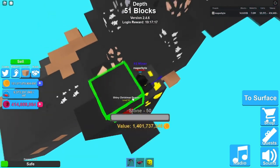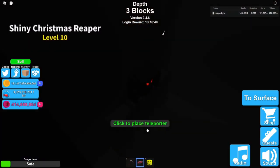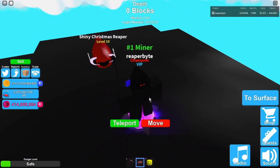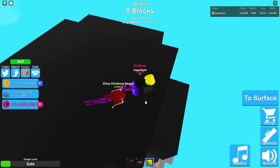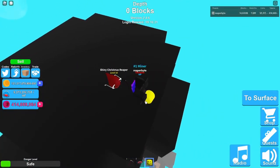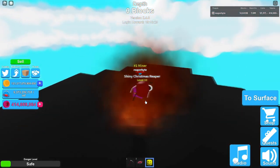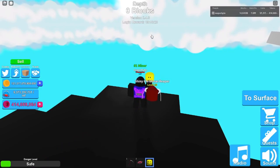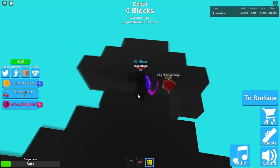Okay, that should be it for the barrier. Yeah, that's it for the barrier. Now we just make a path. I can see a little line up there but you probably won't be able to see it.